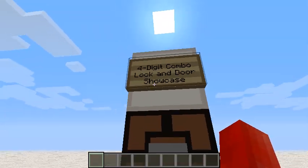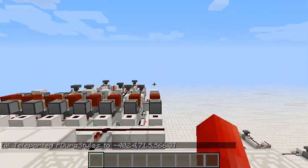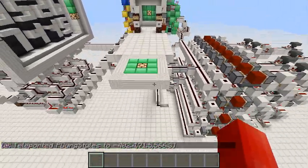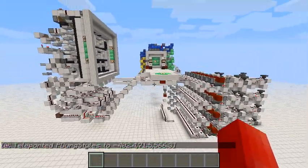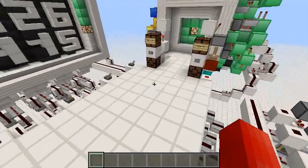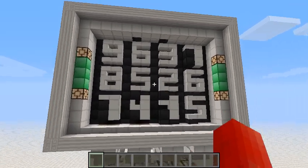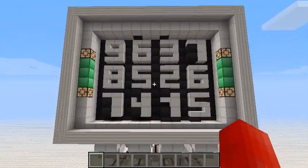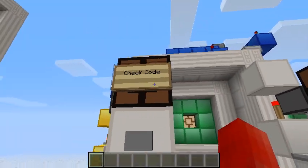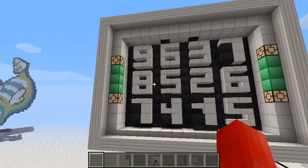As you can see it says it's a four-digit combo lock and door, so let's go over there and check it out. Here we are — this is the whole build right here. It looks pretty big, probably bigger than it needs to be, but everything works so I'm happy. First thing to show off is this four-digit combo lock. Basically you have to line up the correct four digits and then check the code to open the vault doors over here.